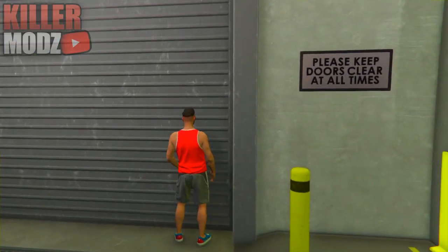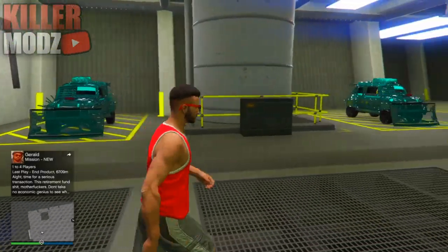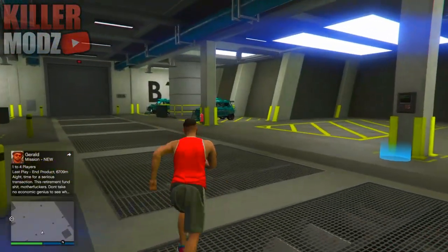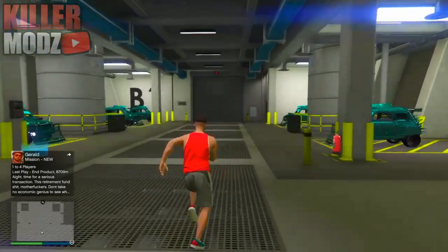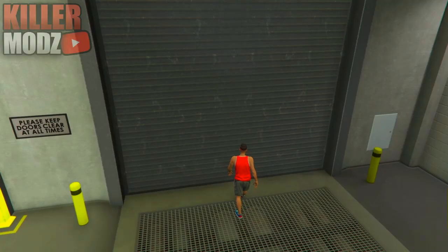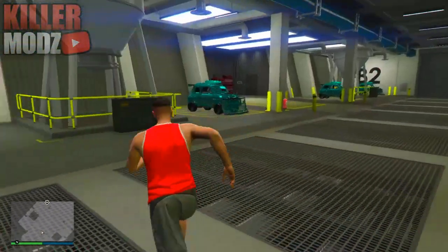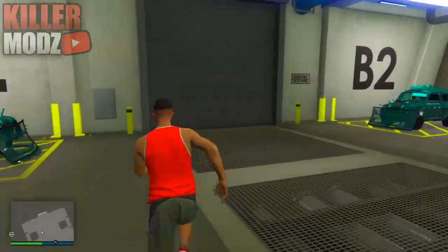To do this glitch again, call the Elegy RH8s from a different garage, transfer them into this garage by calling them through your mechanic, driving them in, accepting the alert, and swapping them out — do that for all three levels, then rinse and repeat as many times as you want. Do keep in mind the daily sell limit: I recommend selling about eight cars every real-life day, not GTA days. Don't be greedy, because dupe detection will kick in and you'll only be able to sell one car a day. I believe I have around a hundred cars duplicated already.